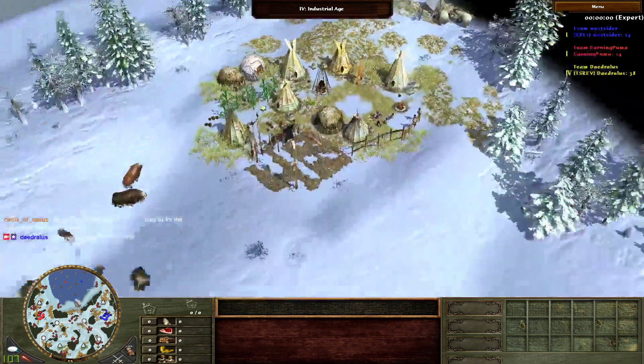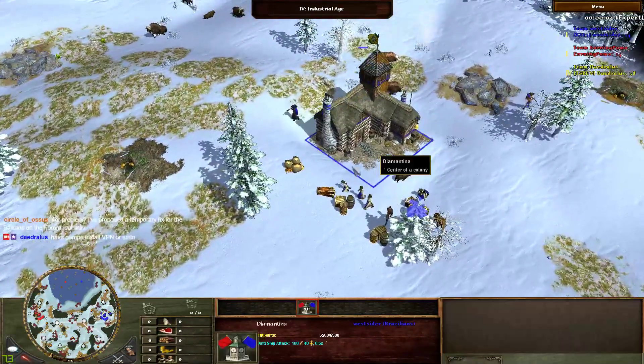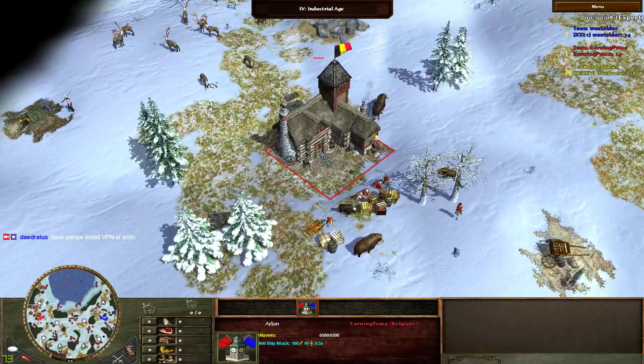Alright, here we go. Game two of West Sider versus Earning Puma. We have West Sider as Brazil and Earning Puma as Belgium.